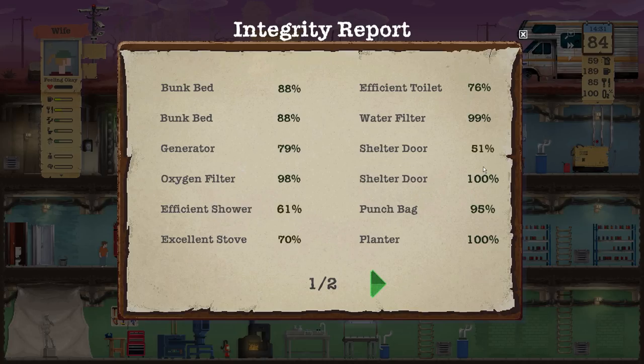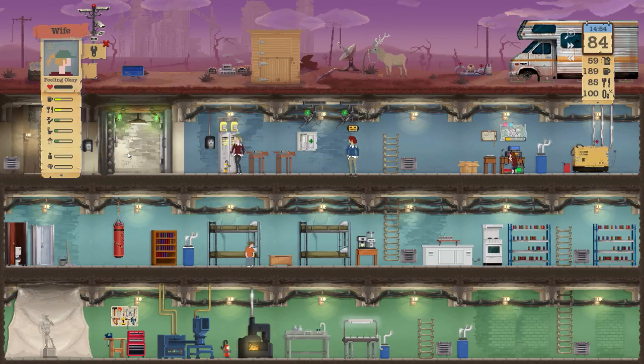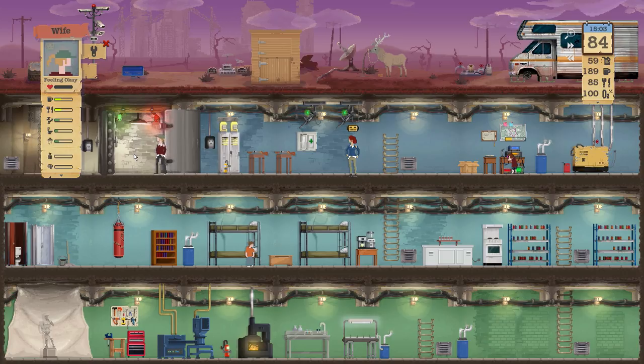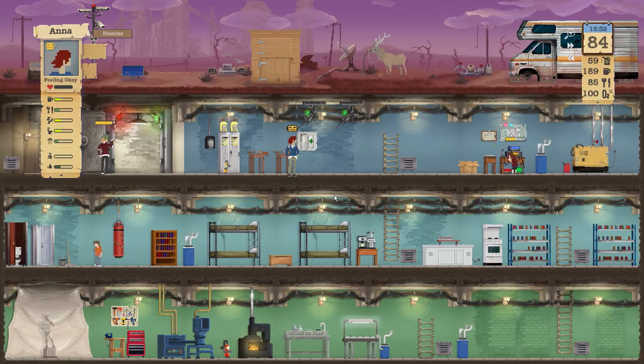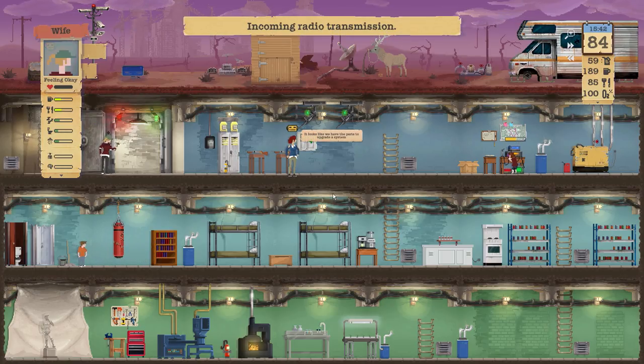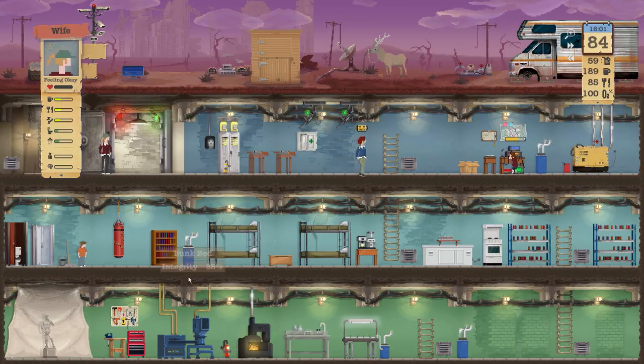Efficient shower, punching bag, shelter door. The shelter door needs a little bit of fixing. I know you're going out without a suit, but you're just going outside right there — it's not really a big deal. Anna's loyalty went up a little bit. Anna, can you help me fix stuff meanwhile? Help the wife out with this stuff and you'll fix that. Don't take a shower, you're fine. Fix.